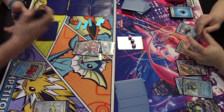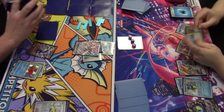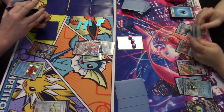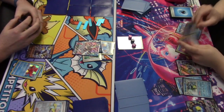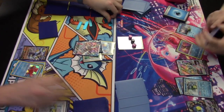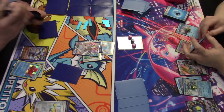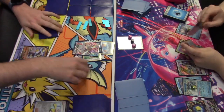Octillery's Rapid Strike Search finds Rapid Strike Urshifu V, which is benched and evolves into Urshifu VMAX. Forest Seal Stone's V-Star Power is activated — search your deck for any one card without showing your opponent. That's a very powerful card while V Pokémon are still in the format.